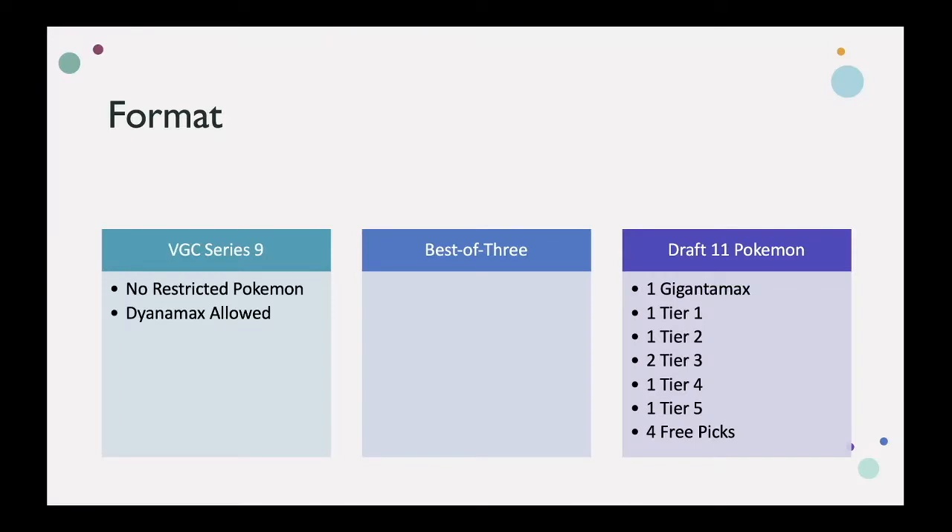In the draft league, our format is VGC Series 9. That means it's going to be played with double battles. It means I don't get to use the cover legendary restricted Pokémon — so nothing like Kyogre, Zacian, or Zekrom. It does mean I have to play with Dynamax, and I get to use anything from the Sword and Shield base game, the Isle of Armor, and the Crown Tundra, as well as the various legendaries found in the Crown Tundra. All matches are played in best of three, which eliminates a few gimmicky strategies I'll talk more about later.